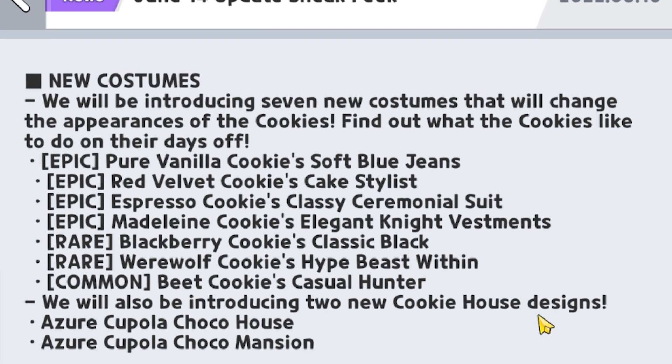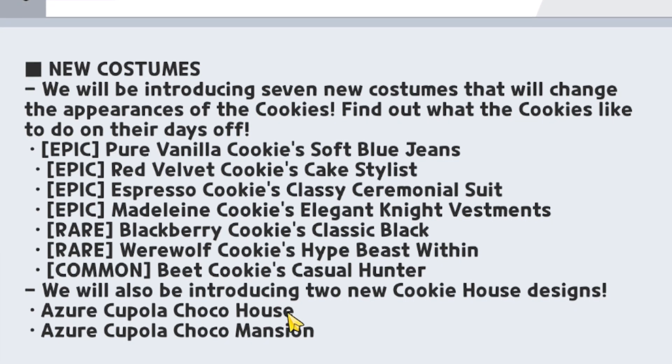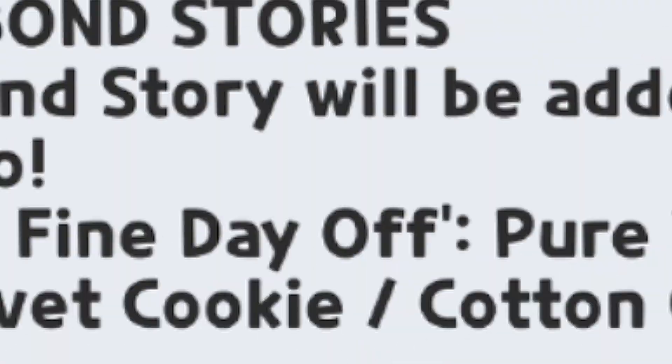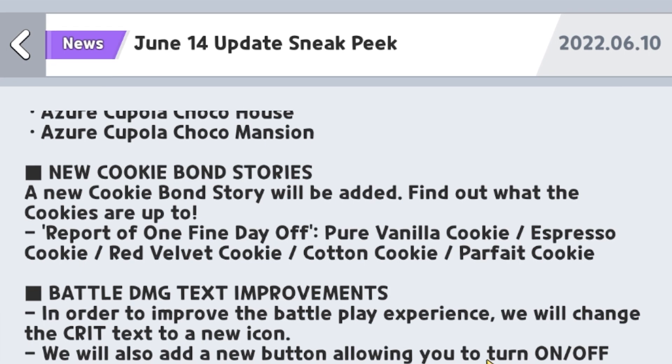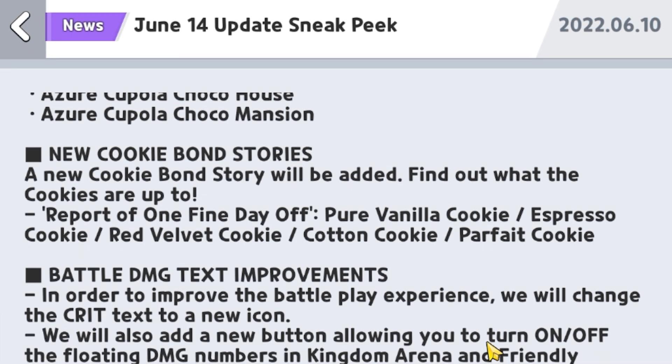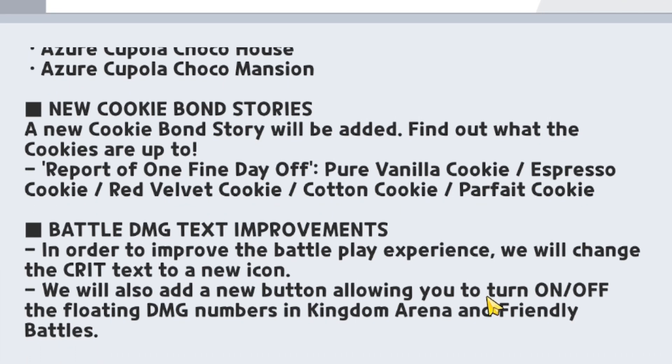We will also be introducing two new cookie house designs: the Azur Coppola Choco House and the Coppola Choco Mansion. Last but not least, there's a brand new bond to collect called "One Fine Day Off," consisting of Pure Vanilla Cookie, Espresso, Red Velvet, Cotton, and Parfait.